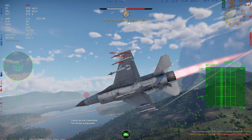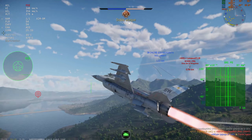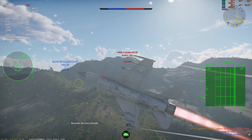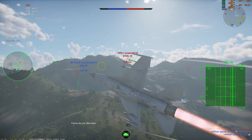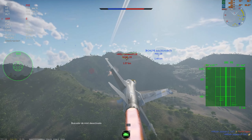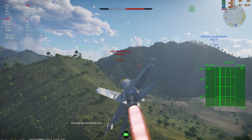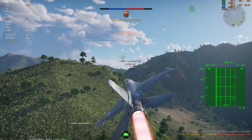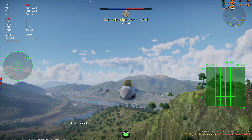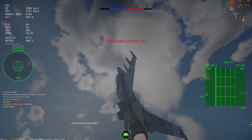La primera y más importante mejora es que tiene IR-CCM. ¿Qué es esto? Que tiene un sensor más avanzado que contrarreste las contramedidas. Es el counter del counter. Tiene mejor resistencia a las contramedidas que el Sidewinder AIM-9L. Y después tiene un motor que no desprende humo, es medio furtivo el misil. No se ve, y eso te da una ventaja táctica realmente muy, muy buena.